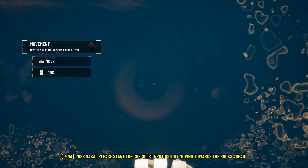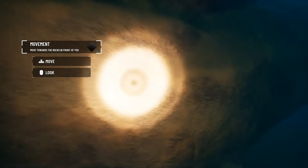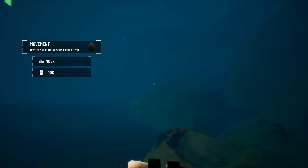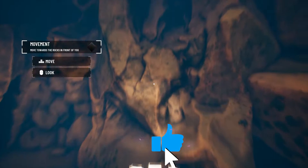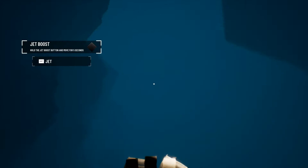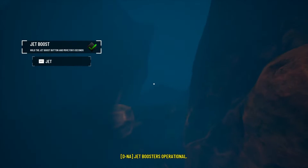Okay, move towards the rocks in front of you. I'm here - I don't want to crush into the rocks. Wait, am I a person or am I in something? Oh, we're off to a fantastic start. Your jet boosters get you around quicker when necessary - use them for a few moments. Let me go up here. There you go, I'm using my jet boosters just like you asked.